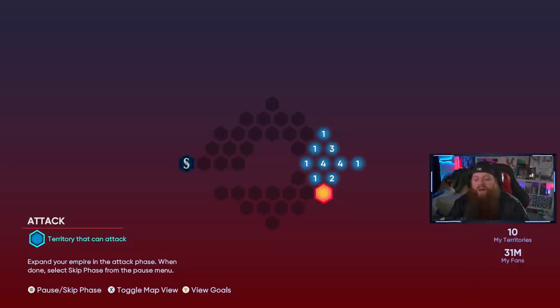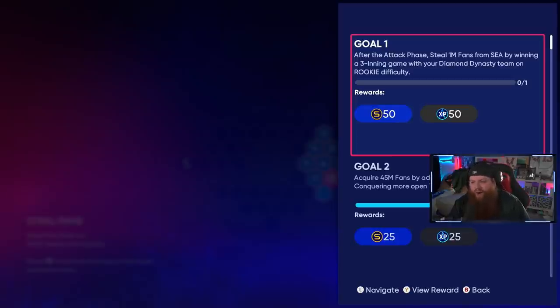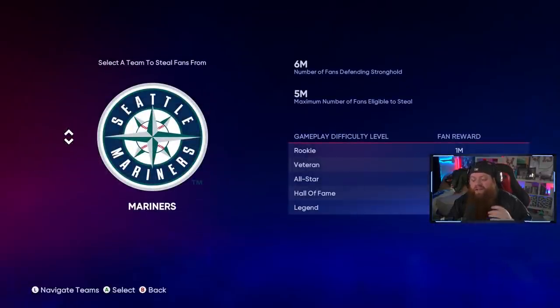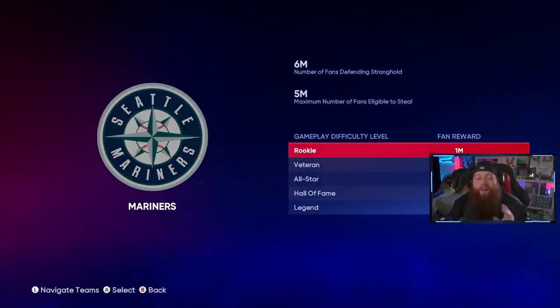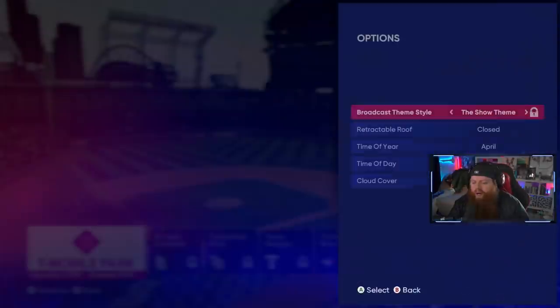Batter Up 2 does have a tile with a team logo — the Mariners stronghold. To check a map's goals, hit Y or Triangle. This one requires stealing a million fans, which means playing games. I usually always recommend playing on All-Star difficulty at minimum because events and BR will always be at least All-Star. You don't want to ruin your timing playing on slower difficulties and then struggle when you go back online.